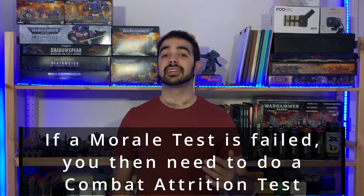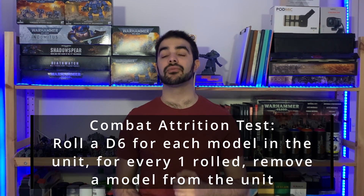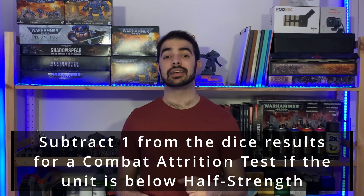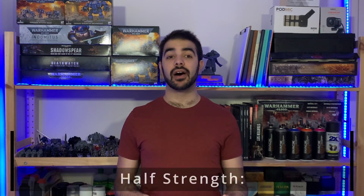If a morale test was failed, what you then need to do for that unit is what's called a combat attrition test. This is similar to the morale test, except you roll a D6 for every remaining model in that unit. For each one that you roll when making a combat attrition test, one additional model is removed from the unit as it flees from the battle. You also need to subtract one from the dice rolls when making combat attrition tests if the unit is below half strength, defined as having fewer than half the number of models the unit started with.